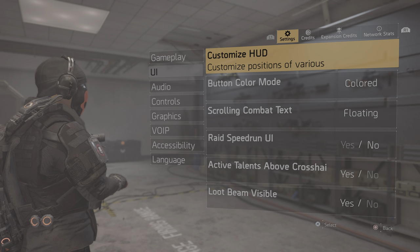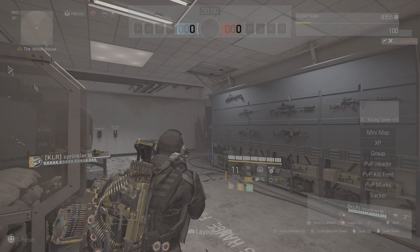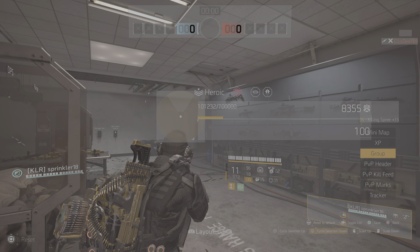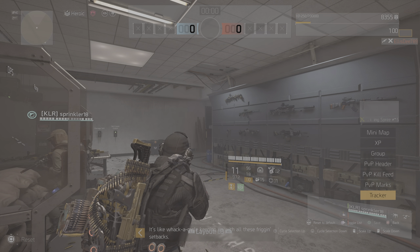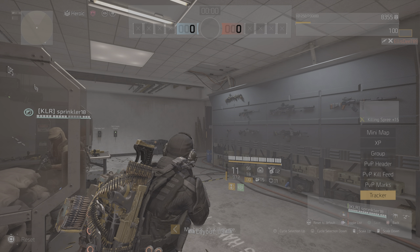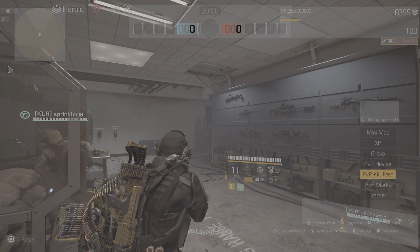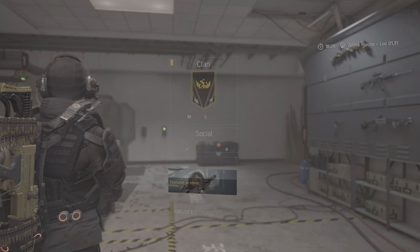If you go to UI, you can actually customize your HUD. You can change the size of the minimap, put it in the middle of the screen, and really customize it. You can even make different layouts — this is my favorite one. You can change exactly how you want it, increase or decrease elements, and even remove things. It's a really nice customized HUD option.